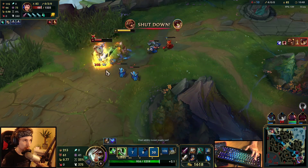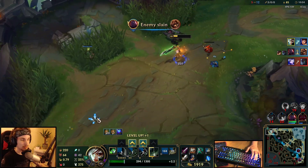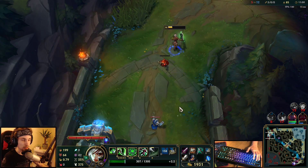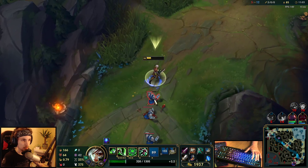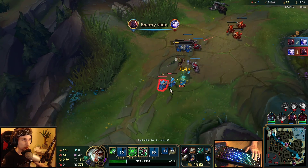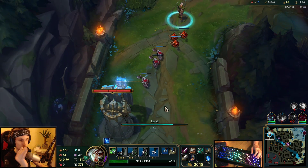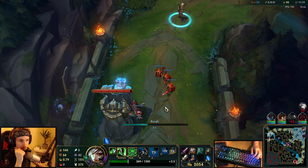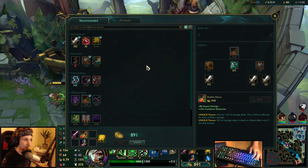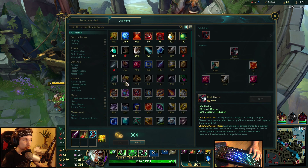Now we're going to go for the all-in. What he's doing here is pretty smart — he's actually using his E first, which lets me go for the all-in. But if he had a little bit more damage, he could have got me there. I knew the numbers — I've played this matchup a lot. I knew he wasn't going to get me after he used E as bait, because Garen's main damage comes from the Q at the start.